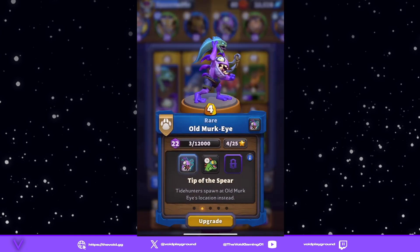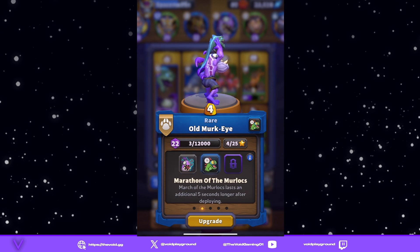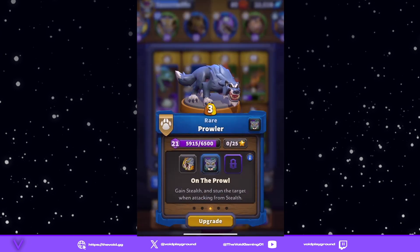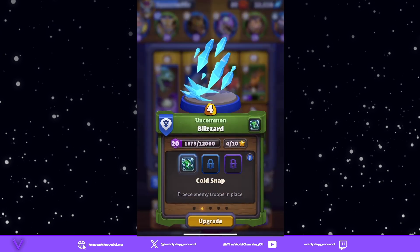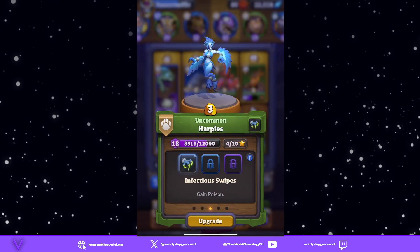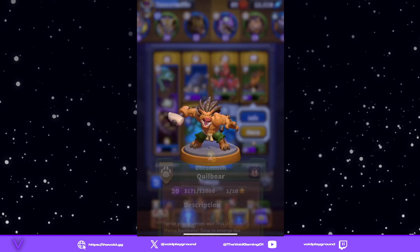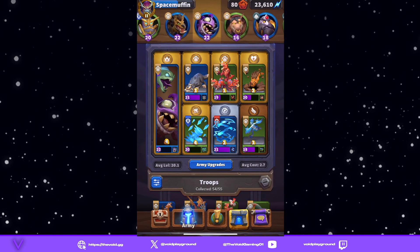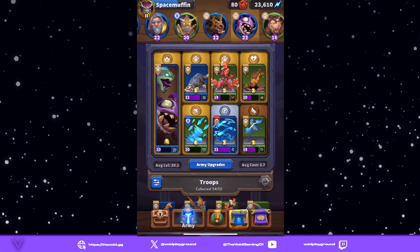The next one is Old Murky, and we're going to give him Tip of the Spear. You could also go with Marathon of Murlocs where you get five additional, but I like Tip of the Spear. We have Prowler with On the Prowl, Blizzard with Cold Snap, Chain Lightning with Reverberation, the Harpies with Infectious Swipes, our Quillboar with Tunnel Vision, and the Raptors. That's number four.